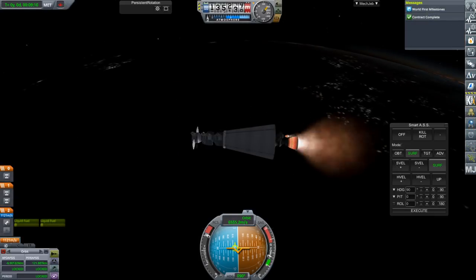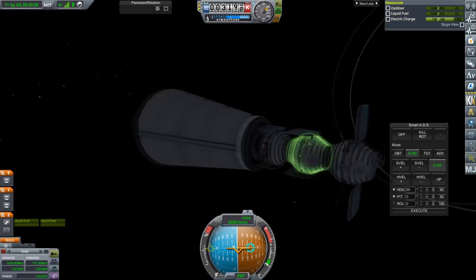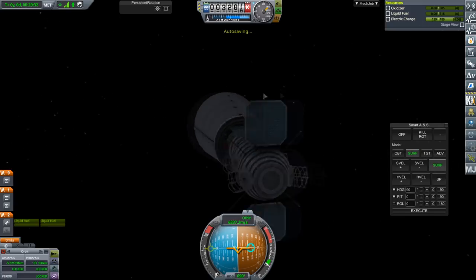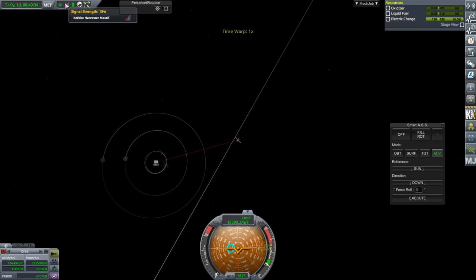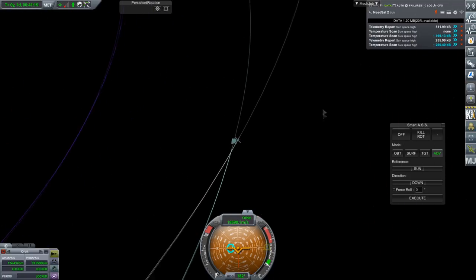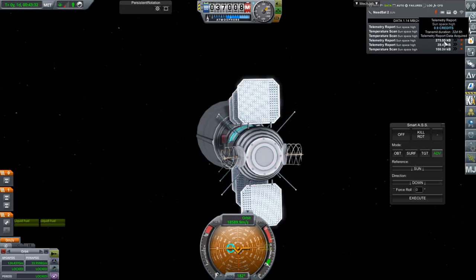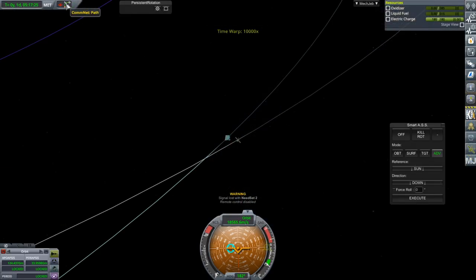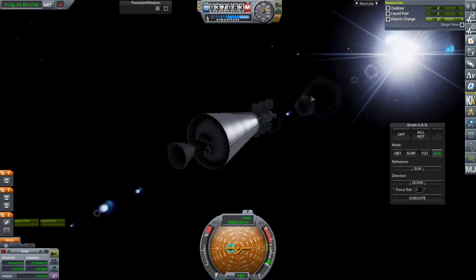We're in interplanetary space at this point. This is going to be going out - let's get the science, such as it is. Started telemetry. Let's get this thermometer. We're in interplanetary space. We have 18% communication left. It's got sun space high readings - it's just waiting to transmit I think. Okay, it already did them. Let's see if we can get them in - it's 2 bits per second it says. I don't think we're going to be able to transmit any of these. We got science but we weren't able to transmit it. Such is the way with interplanetary probes, though this was never meant to be an interplanetary probe.